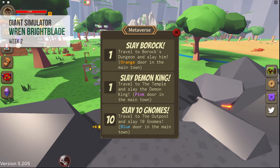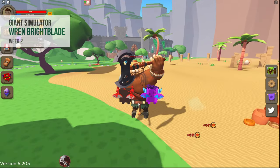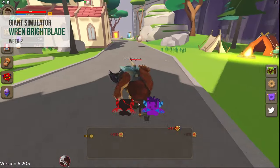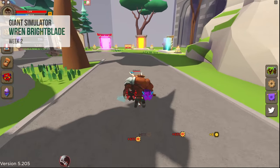For giant simulator, you have to complete 3 tasks. You will first have to level up by swiping your weapon and collecting eggs and equipping pets. This is best done in the castle. You can open up chests you get to upgrade your weapons and skins. Once you feel you are powerful enough, you go into each of these 3 portals.